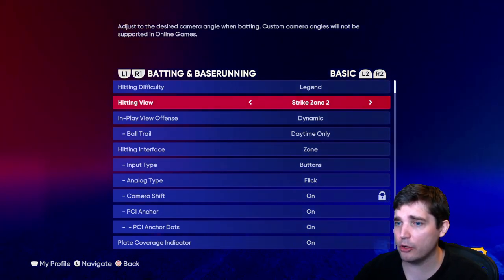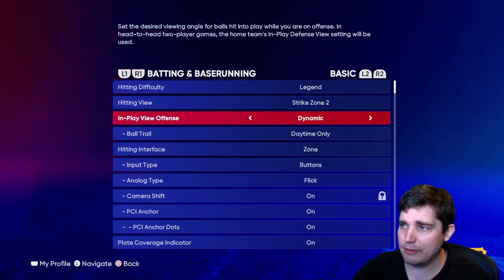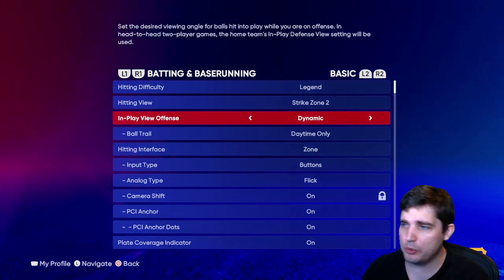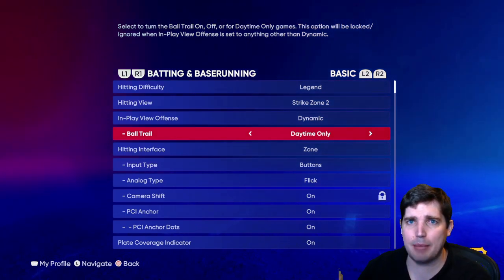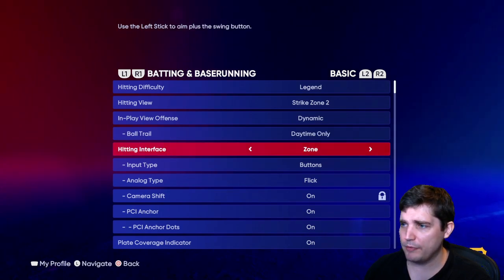In play view offense, I just leave it on default dynamic. You can zoom it out — whatever you want to do. That doesn't have that big of an effect on gameplay. Ball trail — daytime only, so I can track it in the air better. At night you can kind of see the white ball versus the background, but you can keep it on all the time if you want.